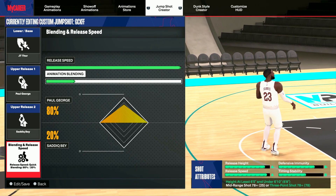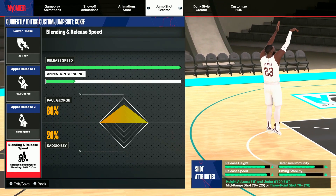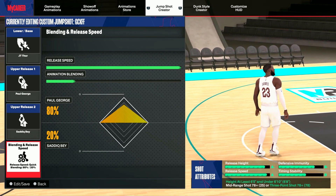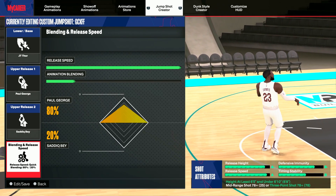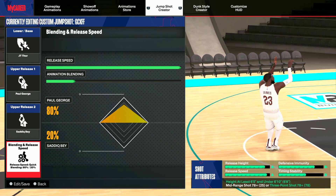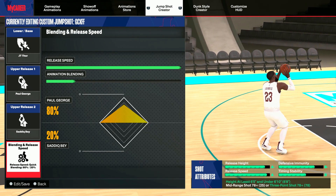With the release attributes: release height is A minus, release speed is A, defensive immunity is B minus, and timing and stability is D. All these jump shots are really fast. This LeBron jump shot is made for locks especially — if you got a lock, I feel like this jump shot is best for you. We can go ahead and head to the last jump shot.